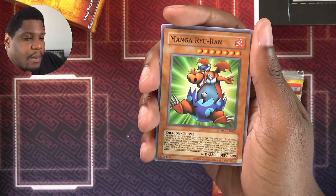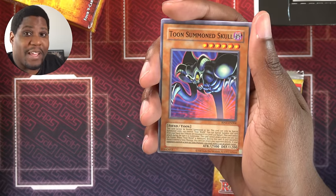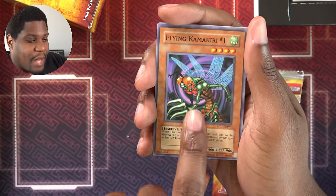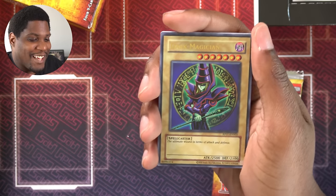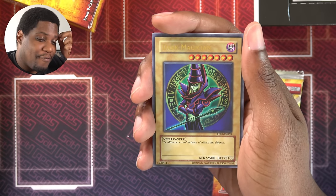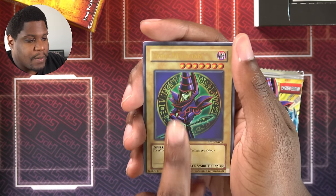Toon Mermaid. At this point, I feel like I need Toon World. And another Toon Summon Skull — my god. Flying Kamakiri, a good Wind Floater. The Dark Magician as my Ultra Rare. I feel like I would rather it be something else for an Ultra, but this will now easily take my two-tribute spot.